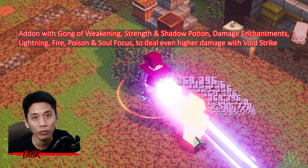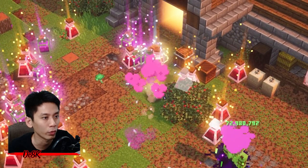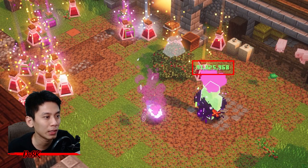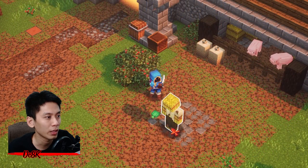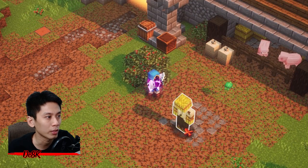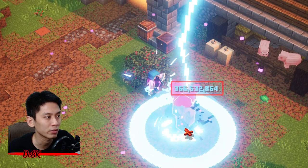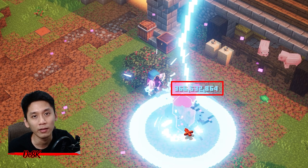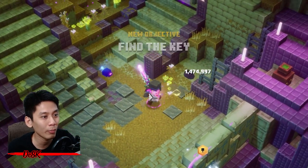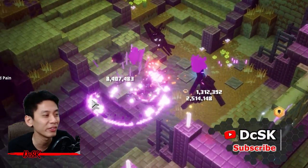Here is the 1 billion check for critical damage: Cluster Anchor in action with Void Strike — bam, that's a lot of damage. Also with Deadly, nearly 100 million poison damage. Here is another example with Lightning Rod — the base damage is 6.6 million damage. After boosting up with enchantment and artifact damage, also with Gong of Weakening, timed perfectly, you can deal 366 million lightning damage. Void Strike is totally killing the game — you can wipe all enemies easily, making Apocalypse Plus 225 just a piece of cake.